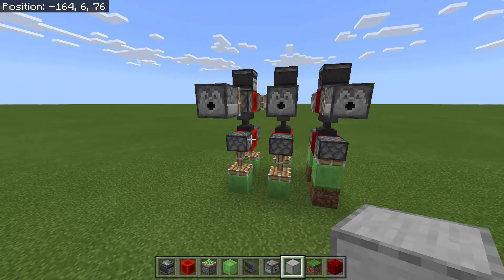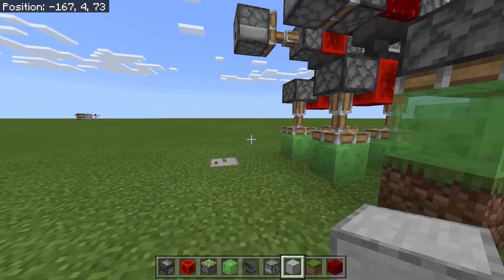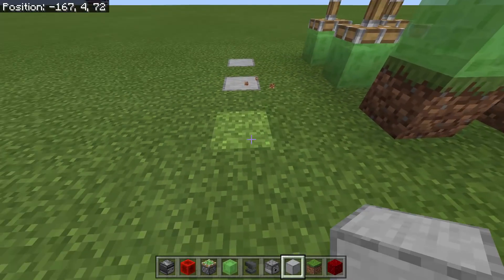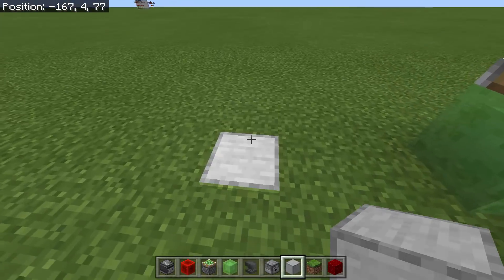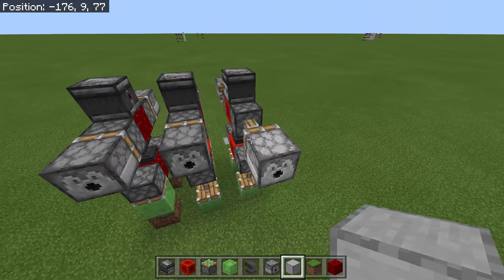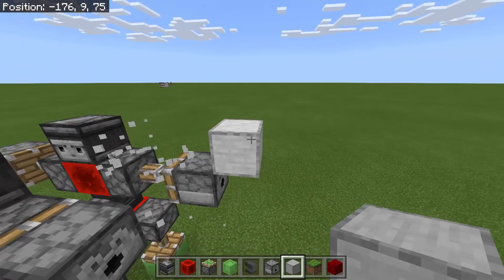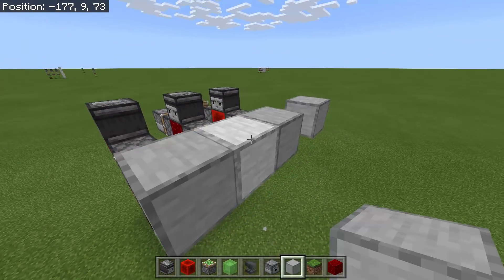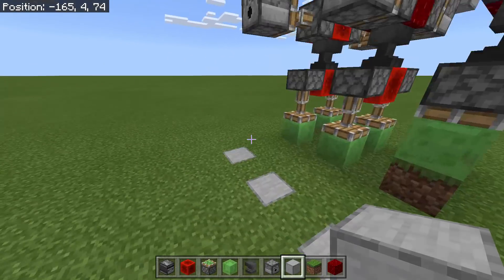Now we're going to put smooth stone blocks — one, two, three — at specific positions for each robot pair. The second one must be here, and another one right here. We're going to get the coordinates of those smooth stone blocks. We will actually have six coordinate pairs total.